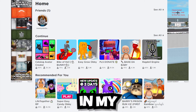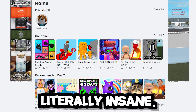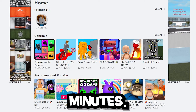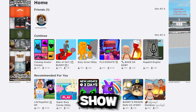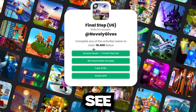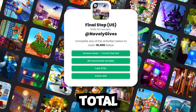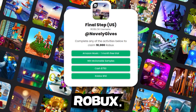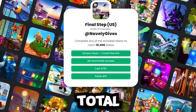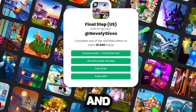Let's refresh the page in three, two, one — and oh my gosh, I have over 10,000 Robux in my account! We just got 10,000 Robux in literally five minutes. Now I'm going to show you the secret: if you go back on the website and do all four offers, you will get a total of 40,000 Robux.